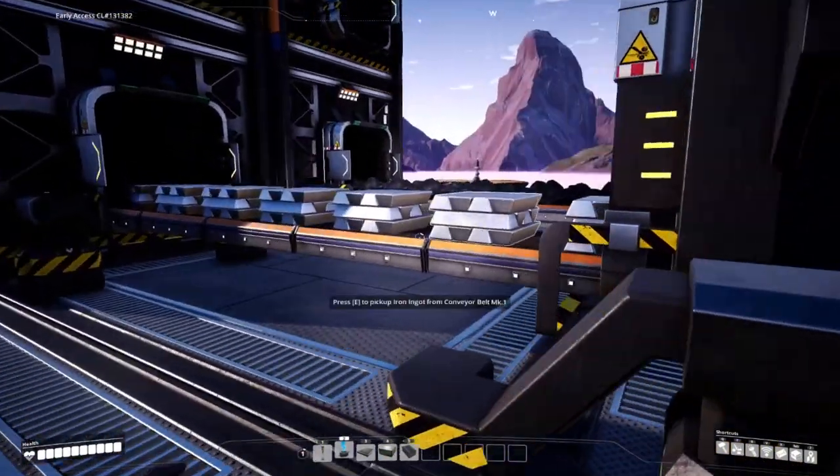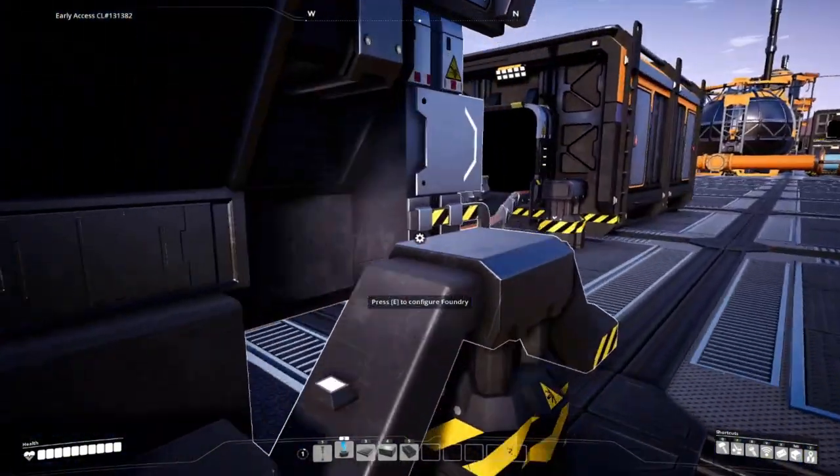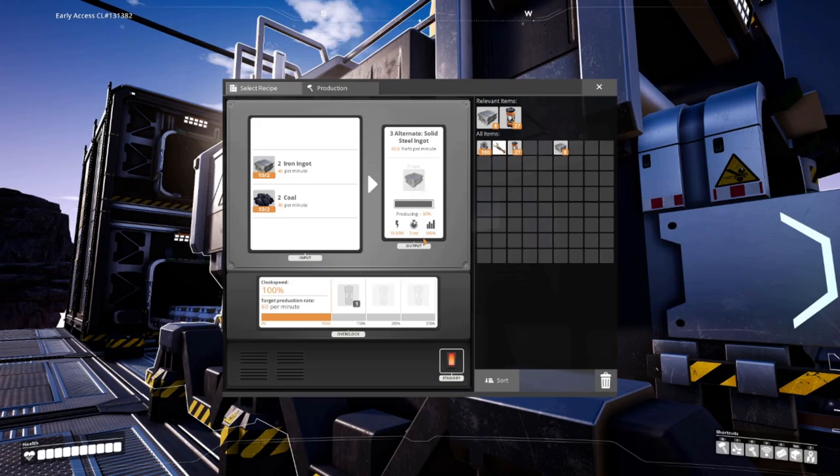Number five is Solid Steel Ingot — a great alternative to the standard recipe. Although it requires a little bit more logistical chain, I like it because of the output. 60 steel ingots out matches a nice Mach 1 belt and uses less coal. This is a no-brainer over the standard recipe.